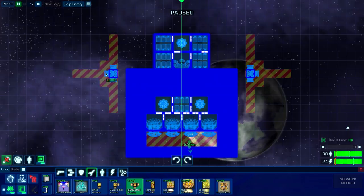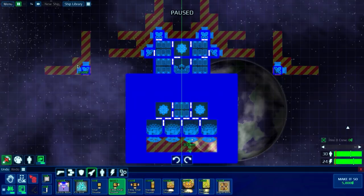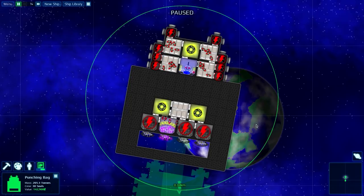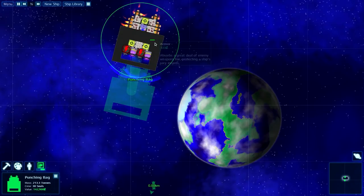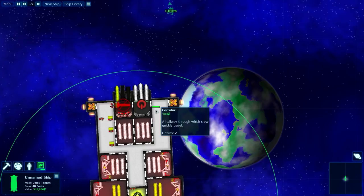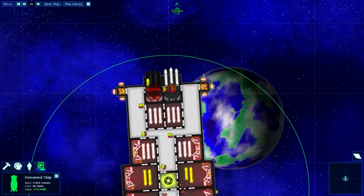Let us pause and put some thrusters on this too. Let us change you to the EMPs — those are the yellow ones. I didn't expect that to shoot. You weren't filled up — you only had two in there.